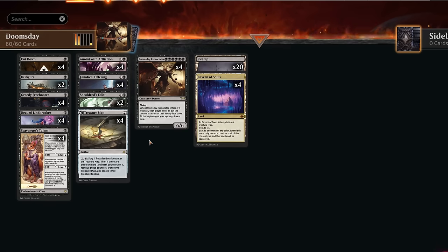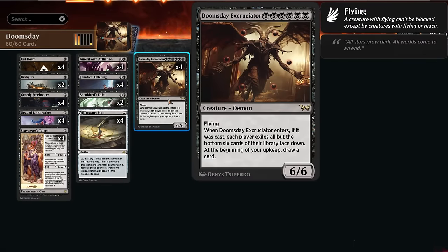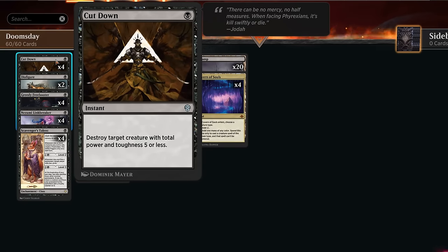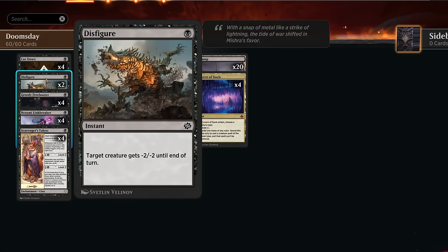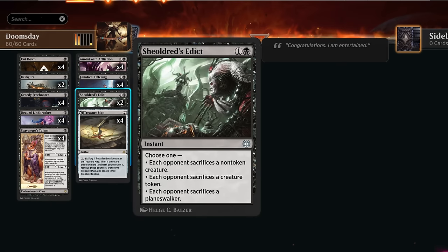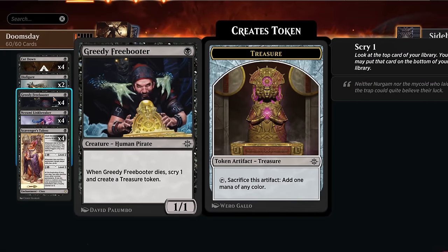The rest of the deck needs a lot of interaction to stay alive long enough to cast a six-mana demon and level up the talent. That's where all this instant-speed removal comes in handy. We're definitely prepared for the aggro matchup with four copies of Cut Down — also good against Scamp and Hardfire Heroes since we can reduce their power. Anoint with Affliction is the best answer against Menace by exiling their creatures, and two copies of Shielder's Edict handles the new red-white aura decks and planeswalkers.